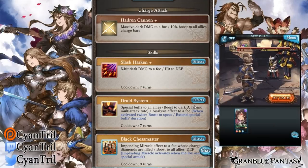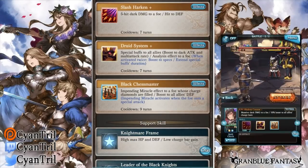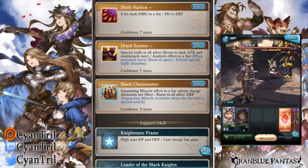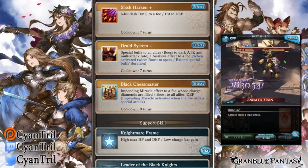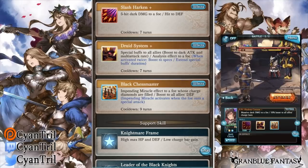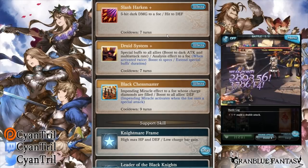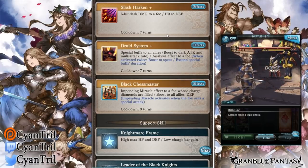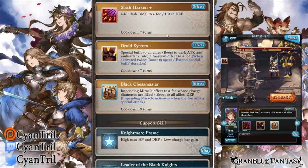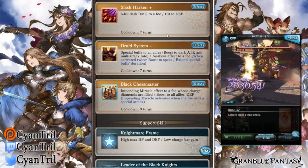His next skill is Druid System. It gives a special buff to all allies — dark attack and multi-attack. It also applies an Analysis debuff to the foe, which lowers their debuff resistance. Upon activating it twice, you get a stronger effect on his buff to all allies and on Analysis. You definitely want to activate it a second time to have the stronger effect rather than settling for the weaker first activation.